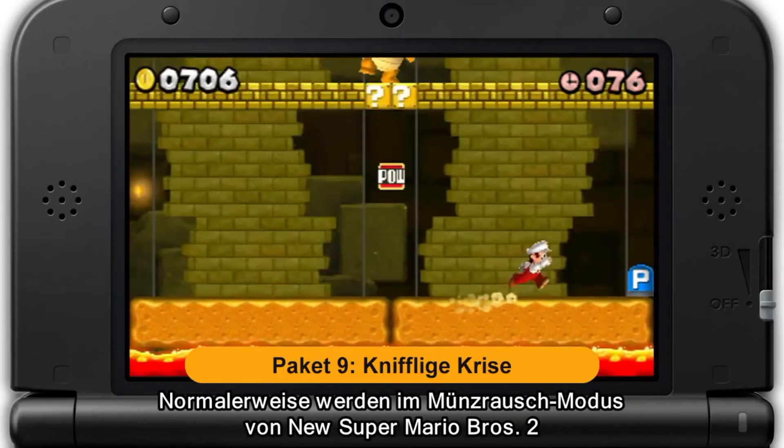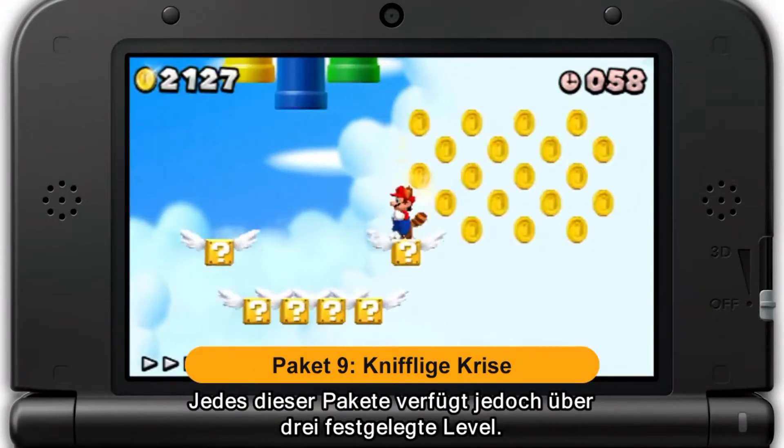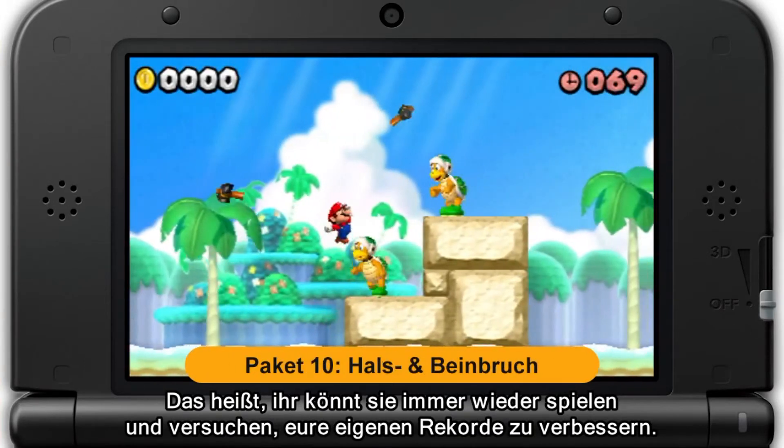Normally in Coin Rush mode in New Super Mario Bros. 2, three courses would be selected at random. But each of these packs has a fixed set of three courses. This means you can play them again and again trying to get the highest score you can.